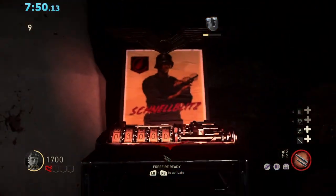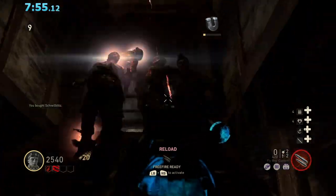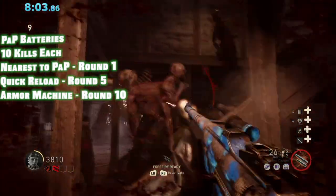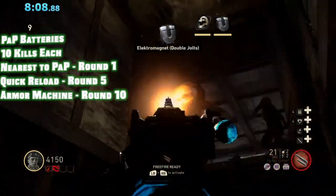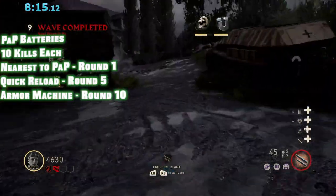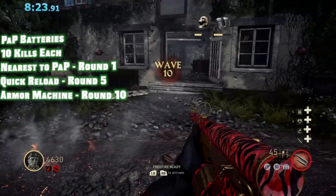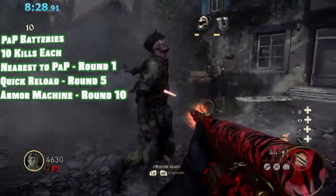After you complete the duck easter egg and get a starting weapon, you'll want to fill your first battery underneath Box Room by Quick Reload. Quick note that all three batteries become available at different times. The battery at Pack-a-Punch is available on round one. The battery at Quick Reload is available at round five. And the one closest to the armor machine is available on round ten. Once you've done the Quick Reload battery, finish up to round ten in the Box Room, and then make your way to the armor battery and throw a Jack-in-the-Box for the first Brenner.